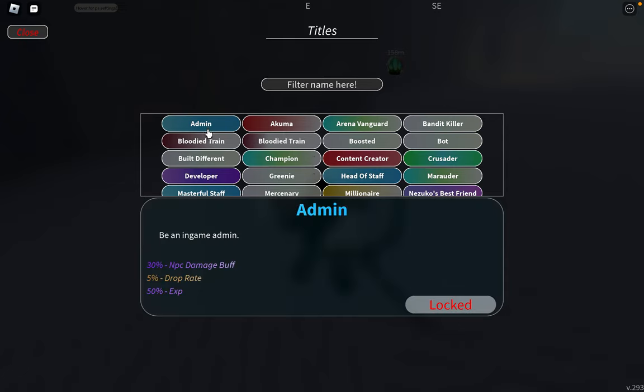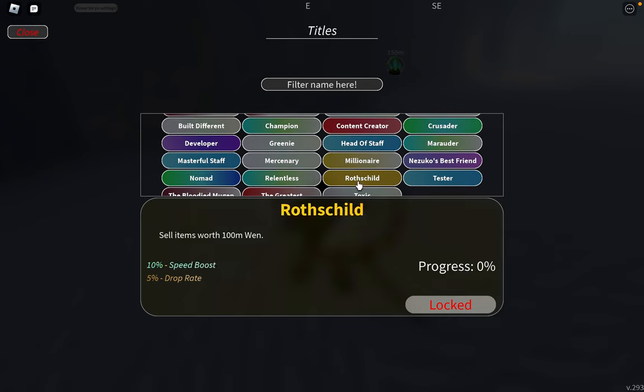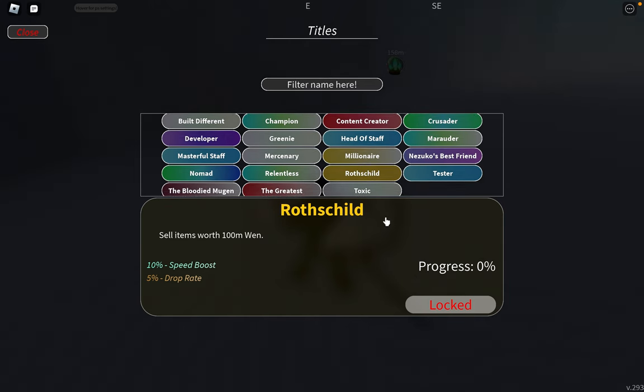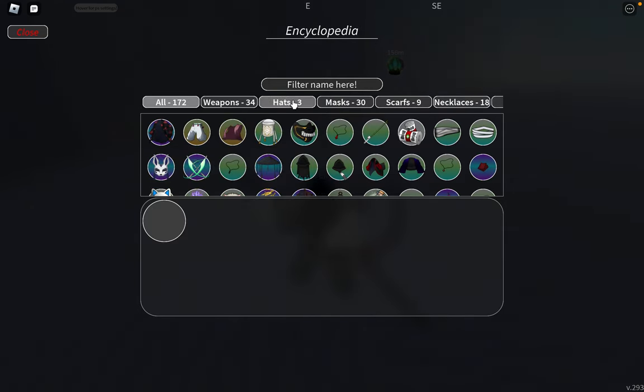Say if I got the Admin title and the Akuma title — just because it says 'display,' you don't have to display your title above your head for it to work. You just gotta unlock them and they stack. The more titles you unlock — like if you unlock Millionaire with a 50 drop, and unlock Orphan Child — that adds on 10 speed drop straight off of that.